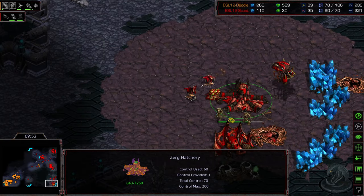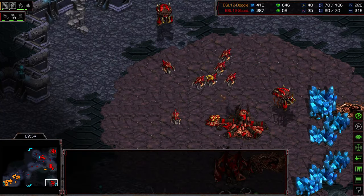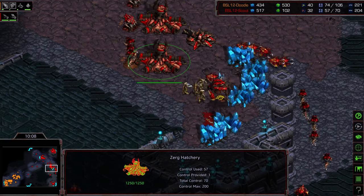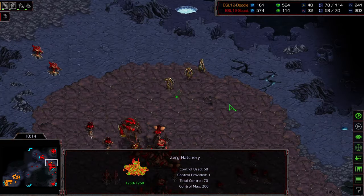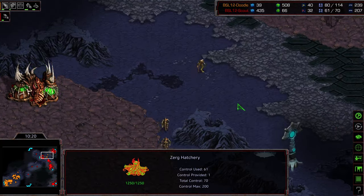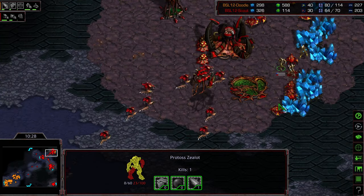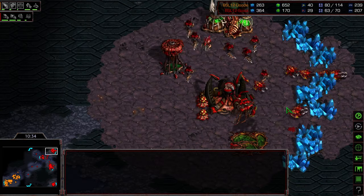More zealots push forward. Hydralisks now plug the gap to provide better reinforcement. Scout has reinforcements flooding down, taking out those zealots. The Dark Templar appear to get taken out too. Even with Doodle 10 supply ahead, this could rapidly shift. Some drones are harassed at the mineral-only third, looks like they'll evacuate. Scout is having a lot of trouble keeping drones active under all this attack.